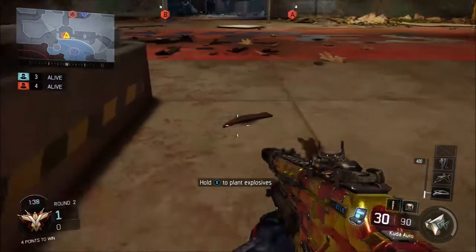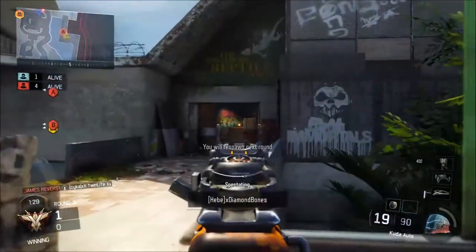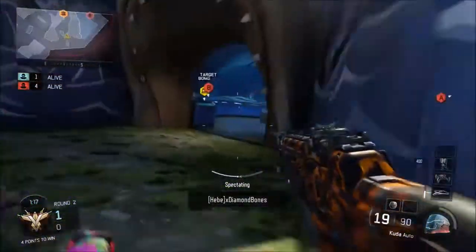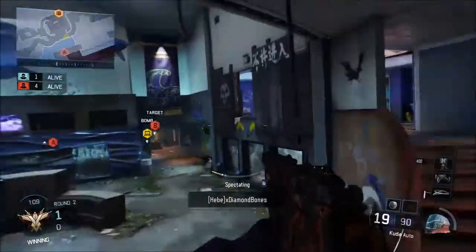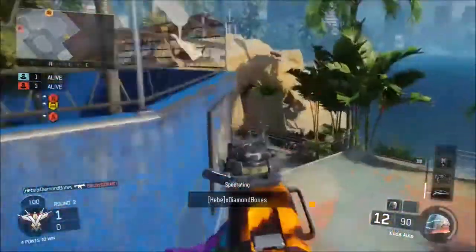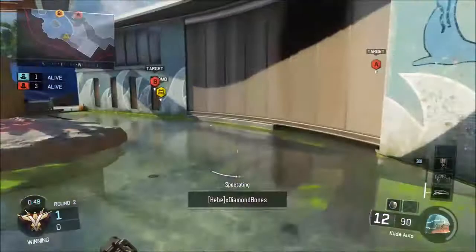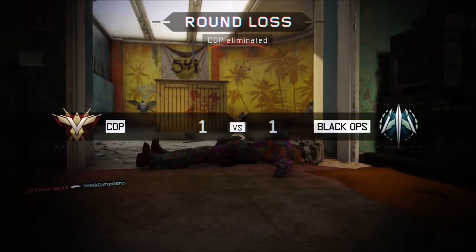I'm an absolute idiot. I tried to pick up my C4 and because it was near the bomb site it started planting the bomb. For some reason I decided to double tap X, which is my reload button, and of course that set off the C4. My shock charge has gone off too. Can David clutch up this three versus one? He wasn't able to do anything about that, but we'll move into the next round.